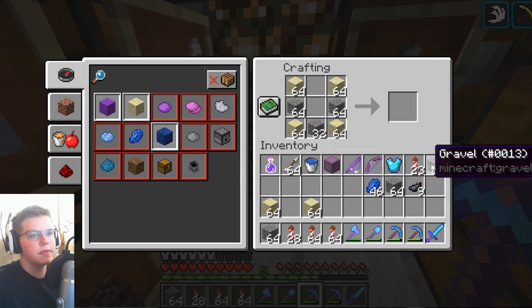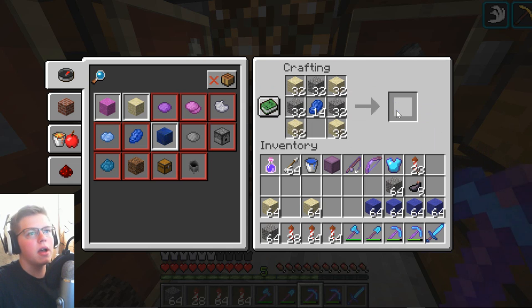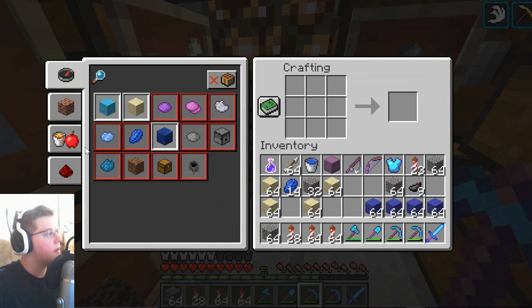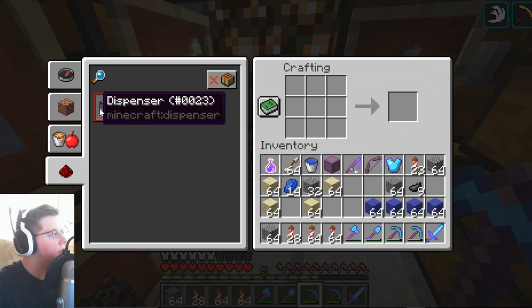I don't know if there's a specific shape to it. Something like this, right? Yes — blue concrete powder. Okay, I just made a lot of it.